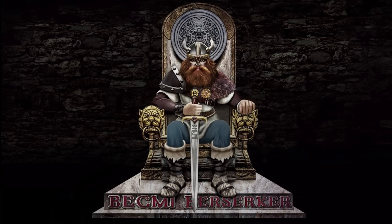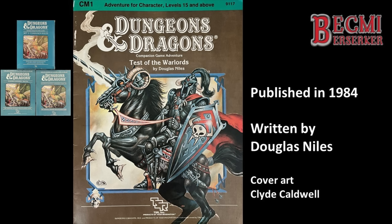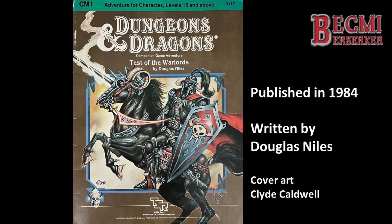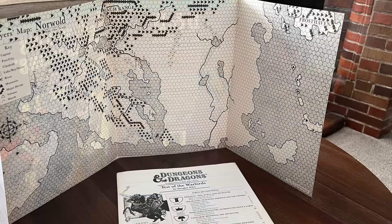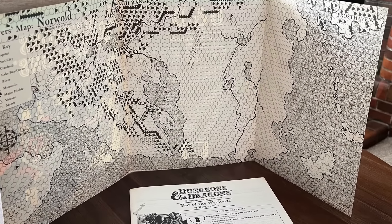This publication is, of course, CM1, Test of the Warlords. Test of the Warlords was written by Douglas Niles and published in 1984, the same year as the companion rules were released, which detailed dominion play. The adventure module was described as being for character levels 15 and above, and was only 32 pages in length, and, as with all adventure modules of that day, was detached from its external cover to double as a DM's screen, the content of which I'll come onto soon.